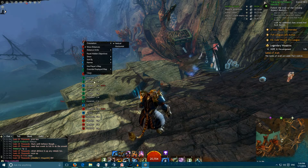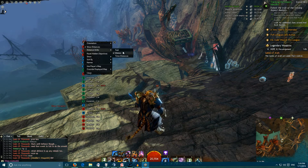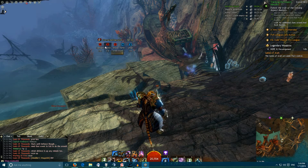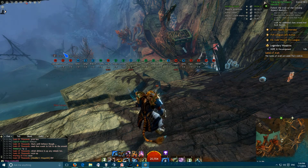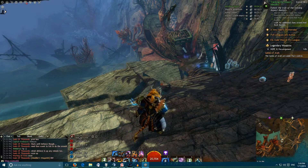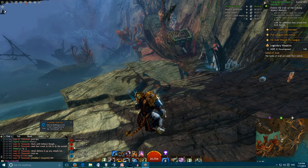You can have distance shown in feet or meters, or based on how long it'll take you to get there at your current speed and direction. You can have the layout horizontal or vertical. I'm not a big fan of vertical because it takes up more space. I prefer to have it vertical and placed down here out of the way.